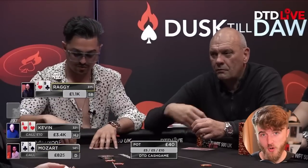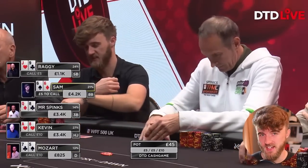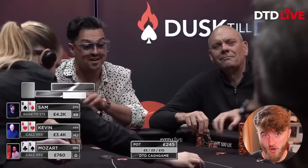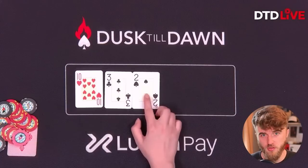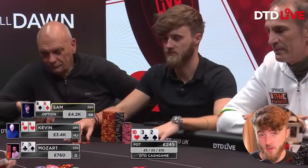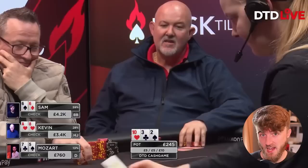In this next hand, we have pocket 6s in the big blind. We see limps from hijack, button, and small blind. I decide to try and isolate one or two of these players with a raise — I make it 75. Hijack and button both call, so kind of gone to plan. Flop is 10 of hearts, 3 of clubs, 2 of spades. So 6s is second pair here with some backdoor straight stuff going on. Since I'm out of position three ways, I decide to start with a check and the action checks through.